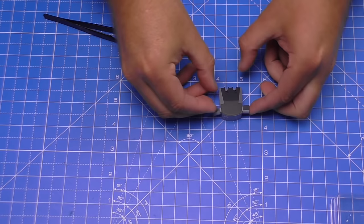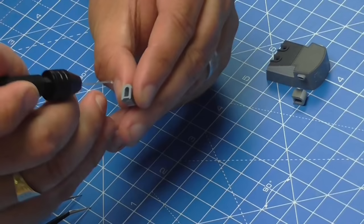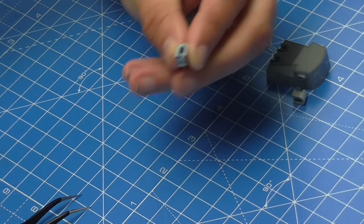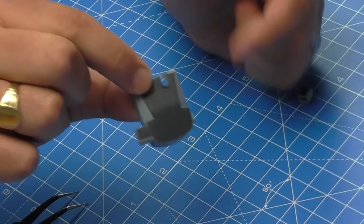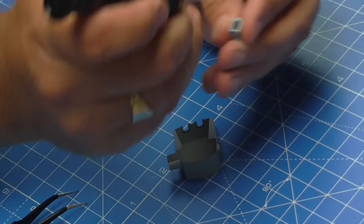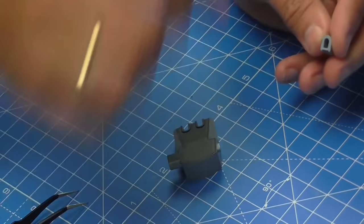I'm going to put some glue just into the cavities using my pin vice — with a normal dressmaking pin in there. I know people are going to point out that I've got my glue on the opposite side rather than my right side; I just can't get on with it on my right-hand side. I'd rather cross my arms to reach the glue — I know it's weird, that's just me. And there we go, that's the second platform in, just like that.